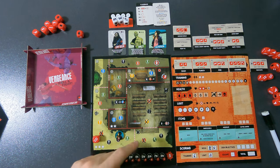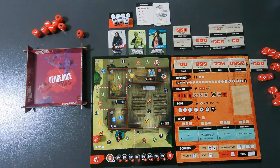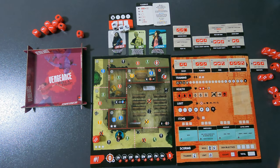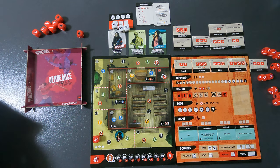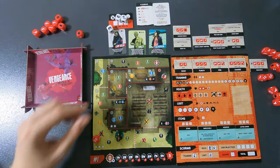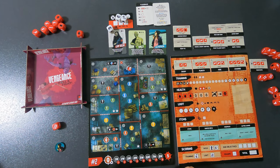If you have any evaded minions, clear them during resolution. Repeat all four phases four times total. After round four, tally up all the scores you've accumulated at the bottom of your board. That's essentially how you play Vengeance: Roll and Fight. I also have a playthrough video — some mistakes are made there but they're noted and it shows how the solo game flows.